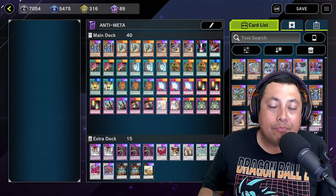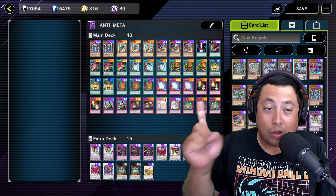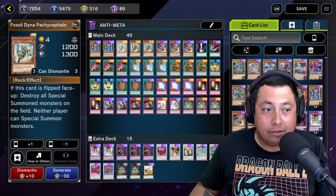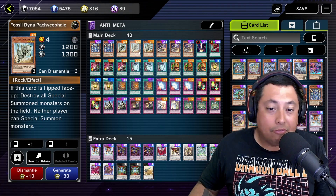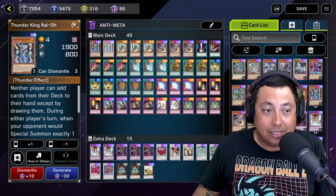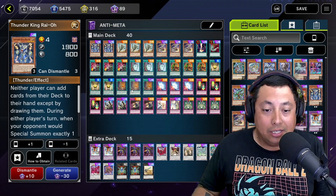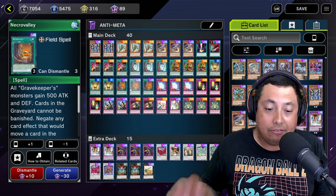What is up guys and welcome back to the channel. Today I'm going to be showing you some awesome gameplay with my anti-meta deck. It basically consists of three monsters: Thunder King Rai-Oh, Fossil Dyna, and Inspector Borderline. Fossil Dyna prevents special summoning, Inspector Borderline negates effects, and Thunder King also negates special summoning if you tribute it. Overall, it's just getting those monsters out and then having Necro Valley to prevent movement from the graveyard.